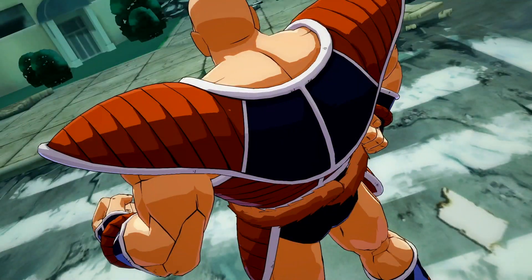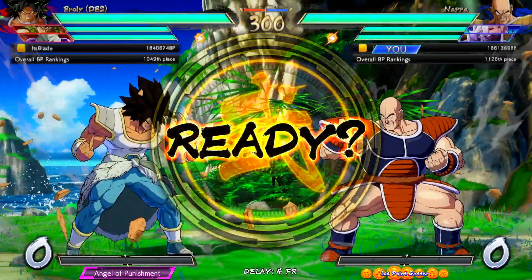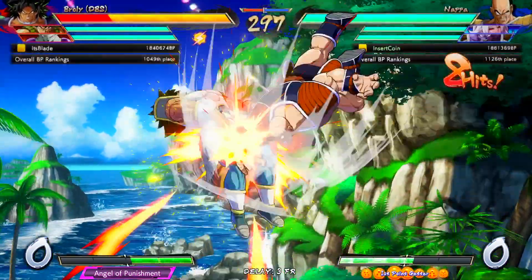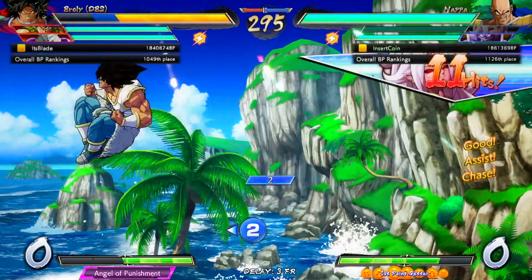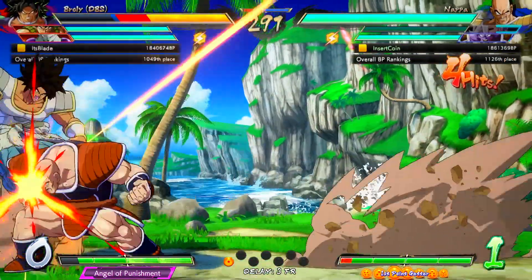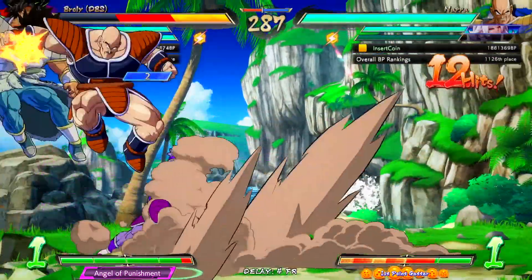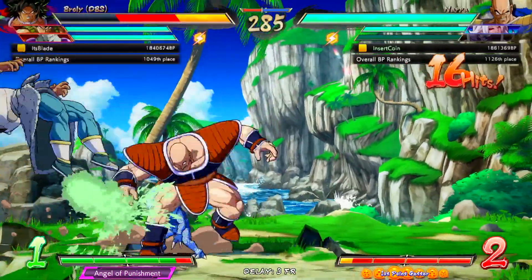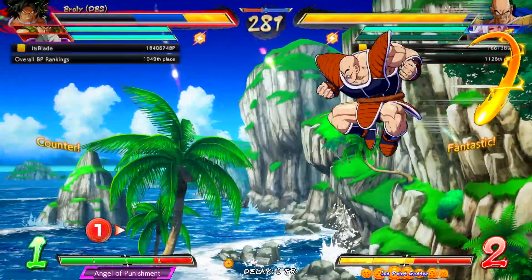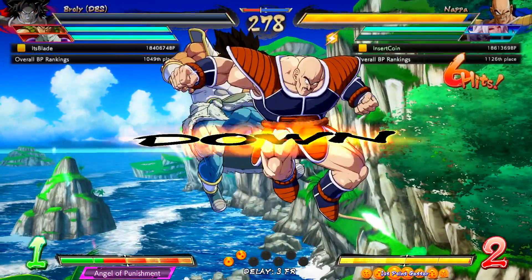Now, another way that Cell can gain meter to evolve is by absorbing civilians. These are little NPCs that cower around the map, and you can go ahead and save them as a survivor — it's gonna be really beneficial to your team to do so, because you want to deny Cell as much meter as possible, keeping him from growing stronger. This forces Cell into a position where he must confront the survivors himself if he wants to gain meter to evolve, which puts the playing cards a little bit more in your favor.